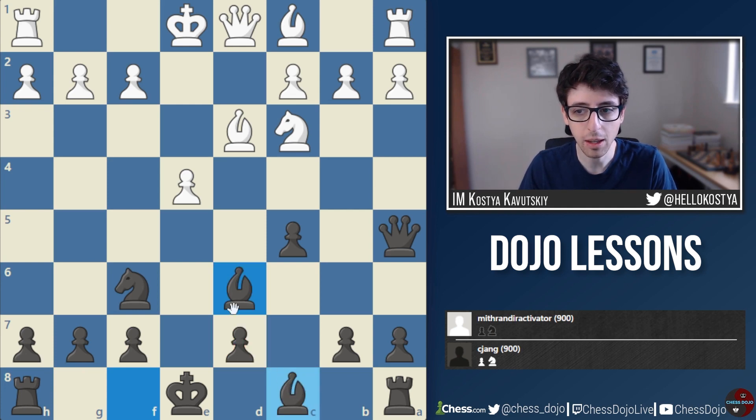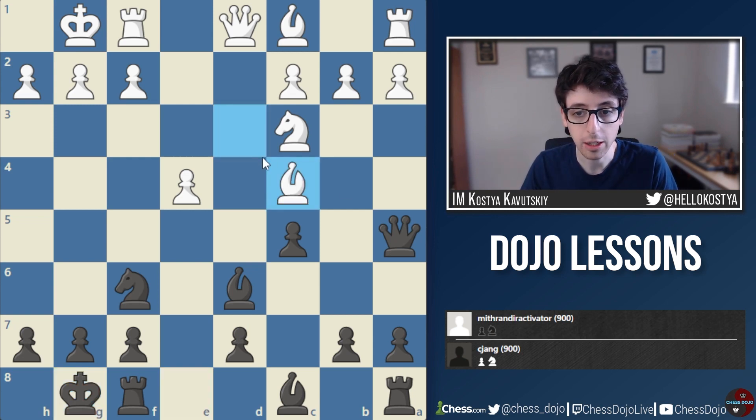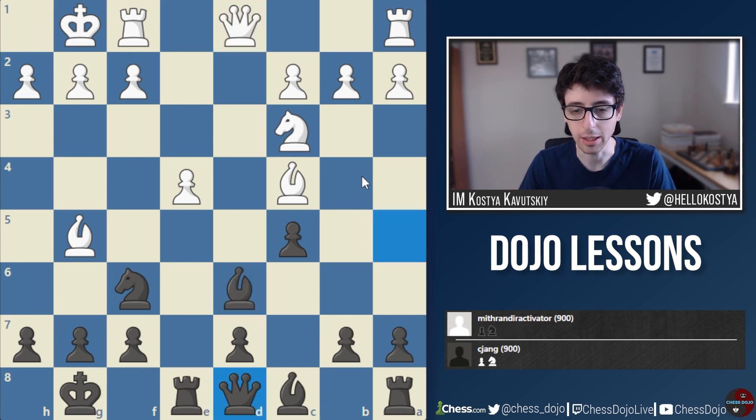Black plays Bishop to d6. This move does block the d-pawn, which blocks the Bishop on c8. But I don't think it's that bad if Black can get the Bishop to e5, get the pawn to d6, and develop the Bishop — or develop it via b7. Unfortunately, we never quite get there. After castles castles, White plays Bishop c4, a very nice move improving the Bishop and opening up an attack on the Bishop on d6. And unfortunately, Black goes Rook e8 here, leaving the Bishop hanging.